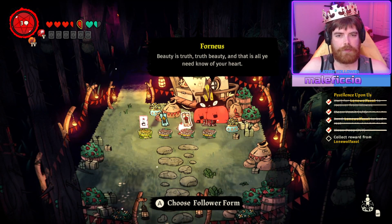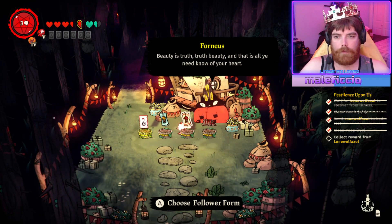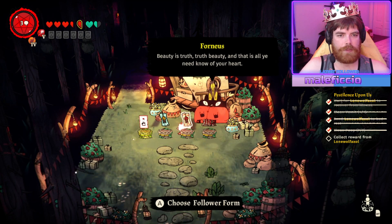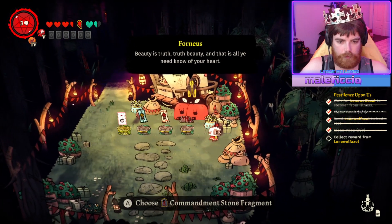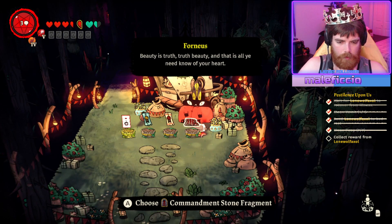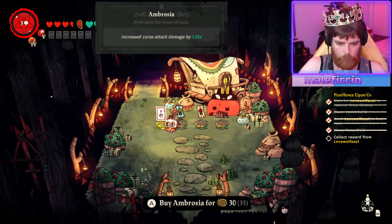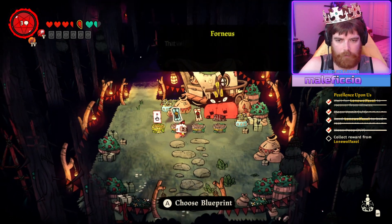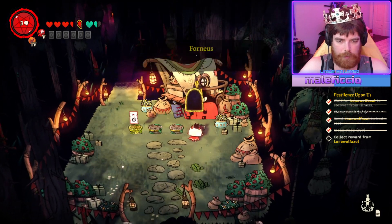Beauty is truth. Truth, beauty. And that is all you need to know of a heart. Choose a follower form. Let's see — choose a good mammoth stone fragment. Follower form. Blueprint. Or buy this card. I have increase curse attack by this thing. I don't think I need the extra damage, so I don't know, I feel like this is more useful.